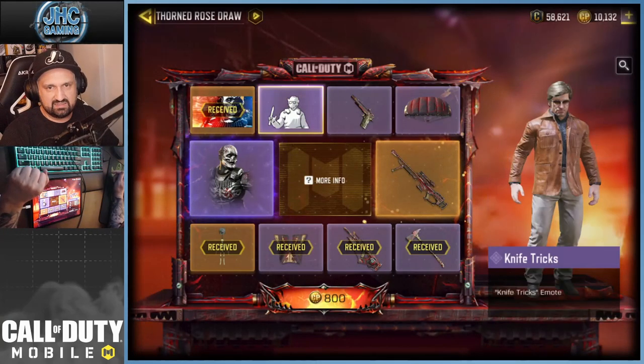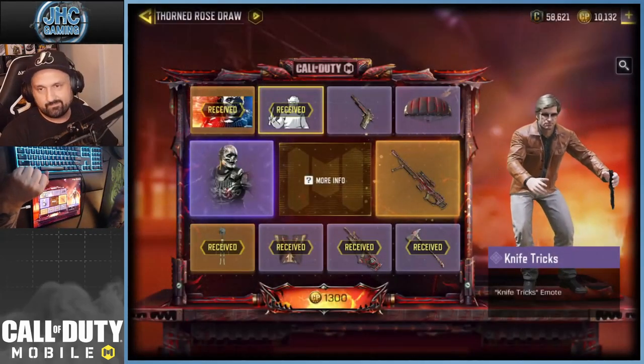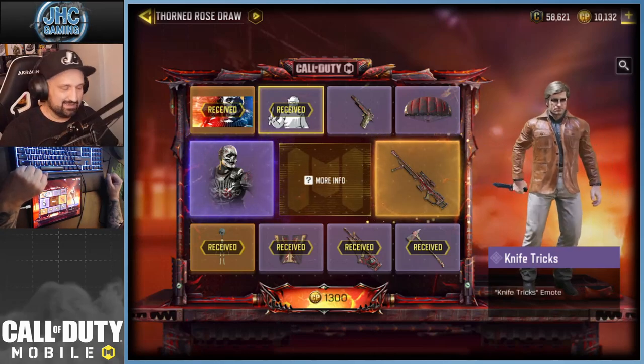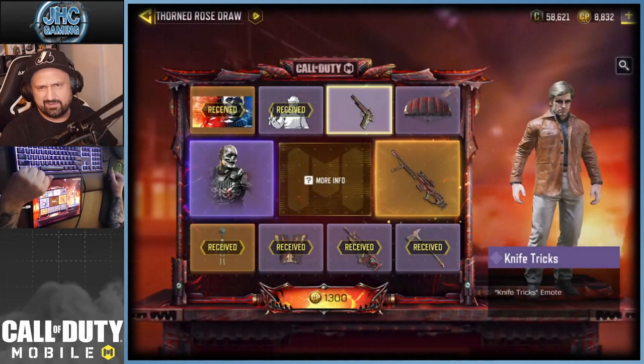Spin number six and we get the emote — knife tricks. Yeah, scary! Pretty scary, I dig it. Next spin number seven is 1300.